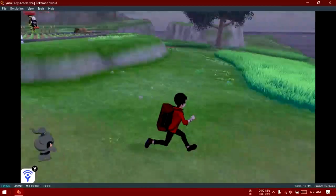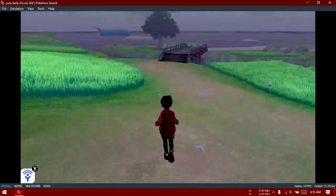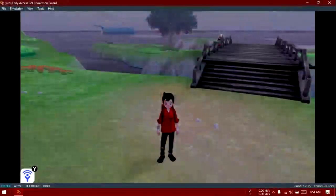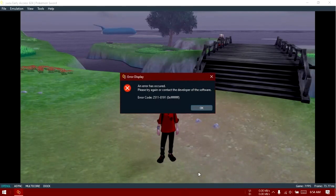Right now, as you can see, the game is running totally fine, but the problem is when you press the Y button. This button is supposed to open the Y-com menu. Y-com is a new feature introduced in Pokemon Sword and Shield where you can trade or battle with others. Definitely you cannot do this in Yuzu as Yuzu does not support online play right now. And when you press this button in Yuzu while playing Pokemon Sword and Shield, you get this error message.